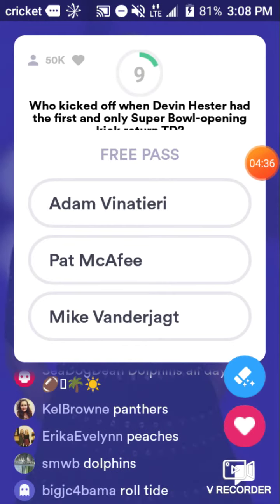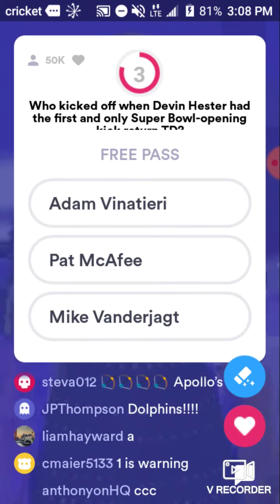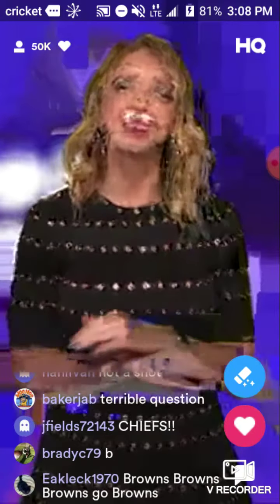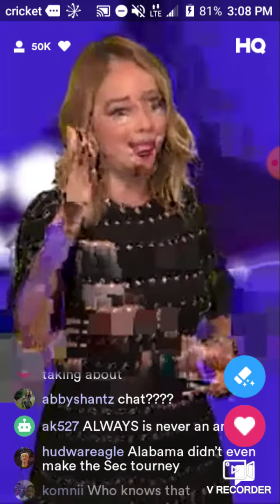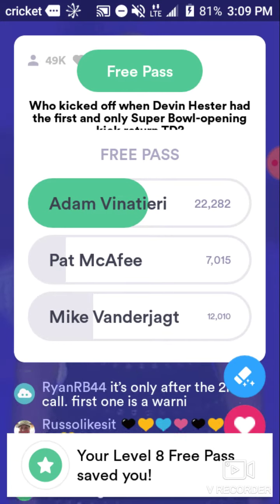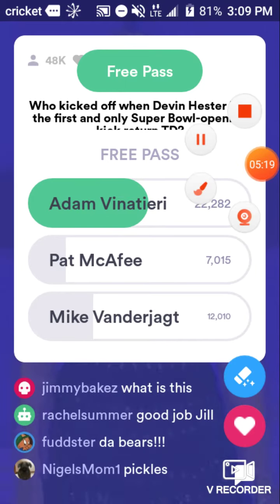Hester had the first in a late Super Bowl — he returned a kickoff touchdown. Have your extra lives ready. This guy, arguably the greatest kicker of all time, is known more for his accuracy than his length. There's a floater with an eight by Hester — here he goes, Hester inside the 30. That was kicked by the goat and taken 92 yards to the house by the goat of kick returns, Devin Hester. Adam Vinatieri is the one we're talking about now. 22,282 of you getting that one.